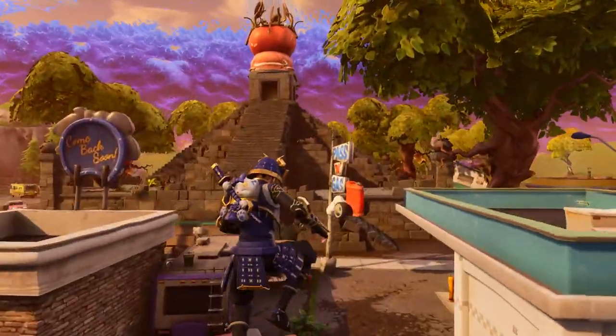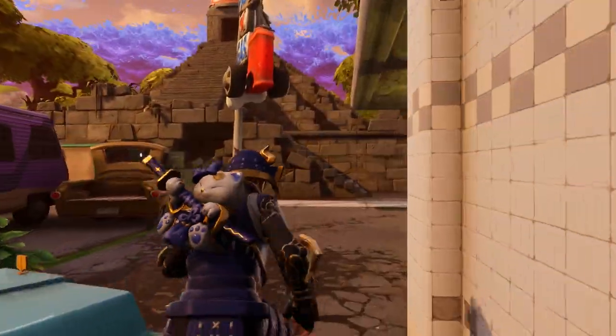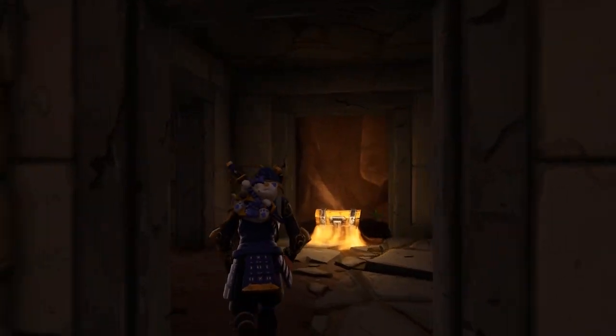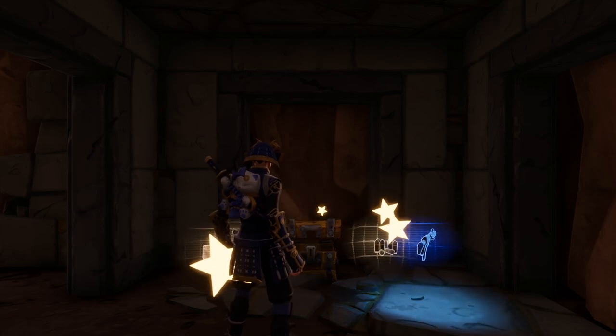The next chest is a little bit tricky to find. Start at the gas station. If you look at the temple from the ground, you're going to see a broken down brick wall. Break the wall, and inside the room is your chest.